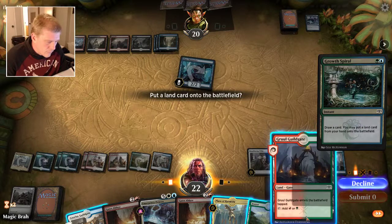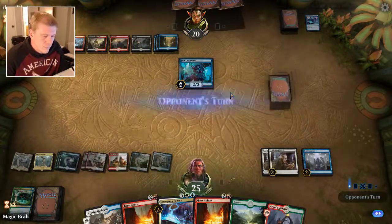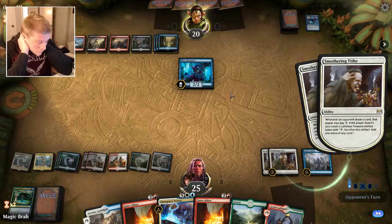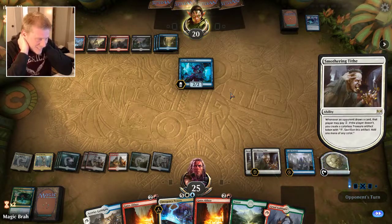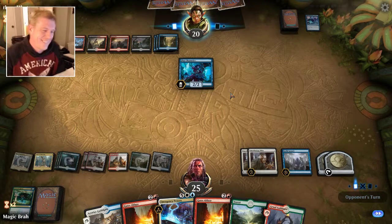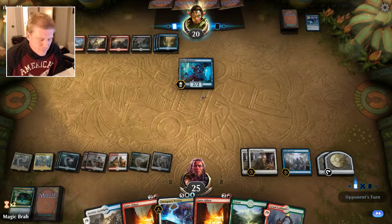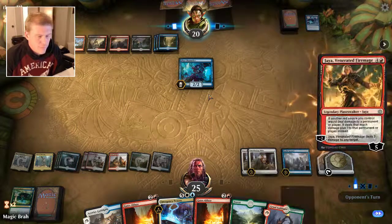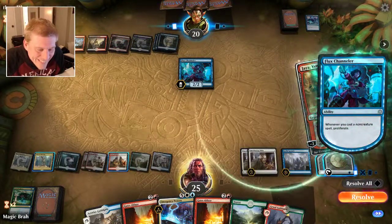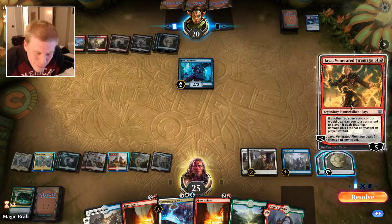Come check this out. He's just not paying it and then he's leaving himself untapped — like he just doesn't want to. Maybe that's why I should be playing ranked games. That sucks — it resolves before the planeswalker. If a red search would deal damage, it deals that much damage plus one.